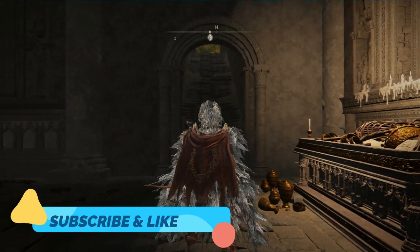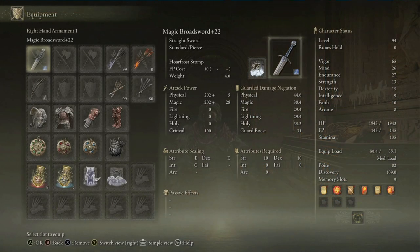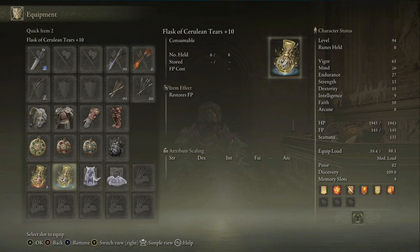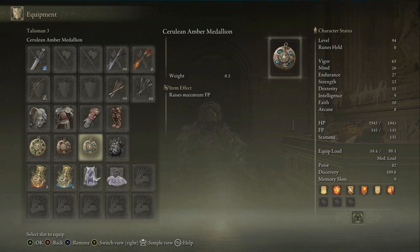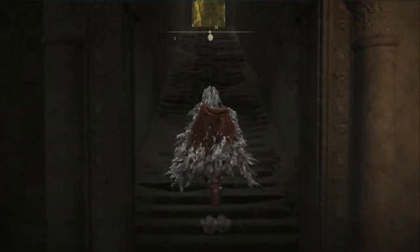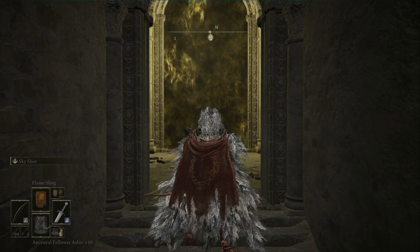Welcome back to another Elden Ring video. Today we're going to kill the Godskin Duo. I'll be using the magic broadsword, leveled up 22 times, and the longbow — you can use whichever longbow you want. You can use a summon if you want; I usually use the ancestral ghost or the rats. Very important: use the sleep bone arrow — you can craft them if you want. You need to put one of them to sleep with these arrows; it's going to be much easier.